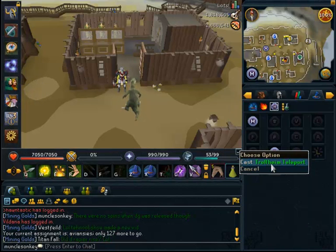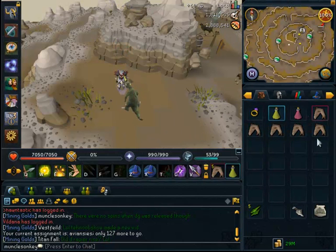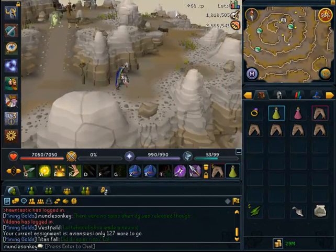As soon as you're ready, just teleport to Trollheim and proceed to the God Wars Dungeon as usual. I'm not going to show how to do that, because I'm sure everyone that knows what Aviansies are knows how to get to the God Wars Dungeon.